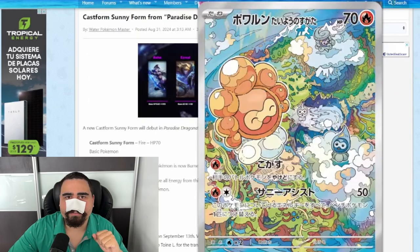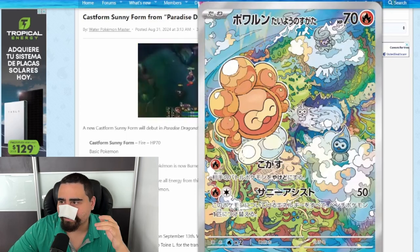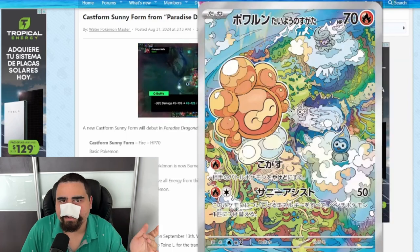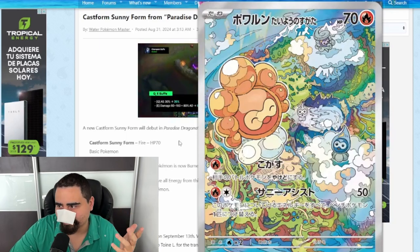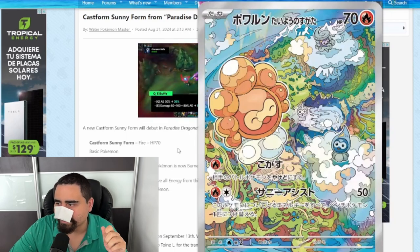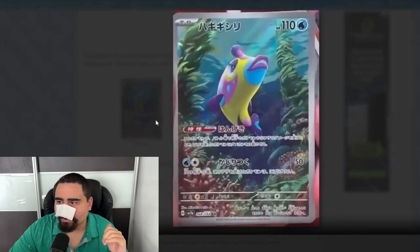Then we have the Castform Sunny Form illustration rare. I've never been a huge fan of Castform — when I was a kid I was kind of bummed that Castform was the Pokemon you got in the first games after passing the Weather Center, just like Lapras in the originals. It's a cool concept but a little lackluster. The illustration rare is pretty cool though.